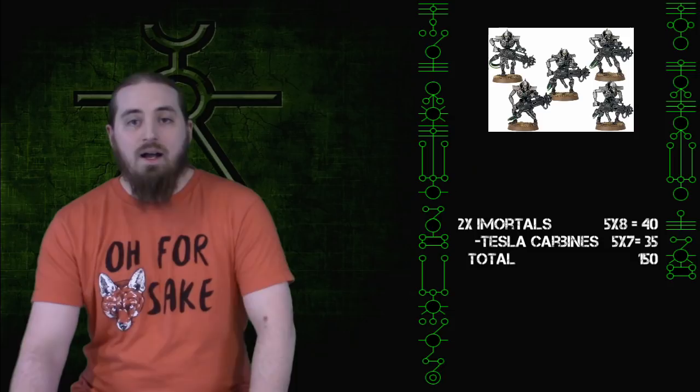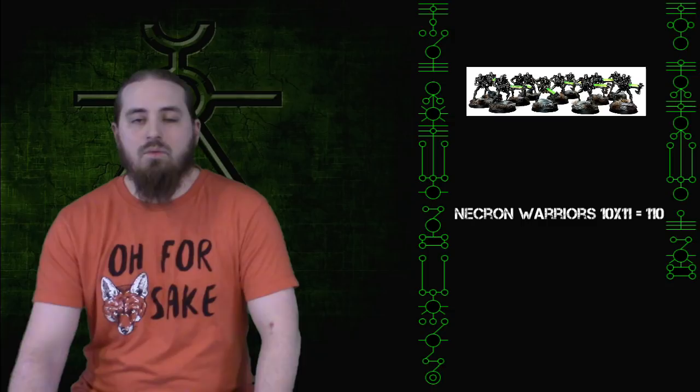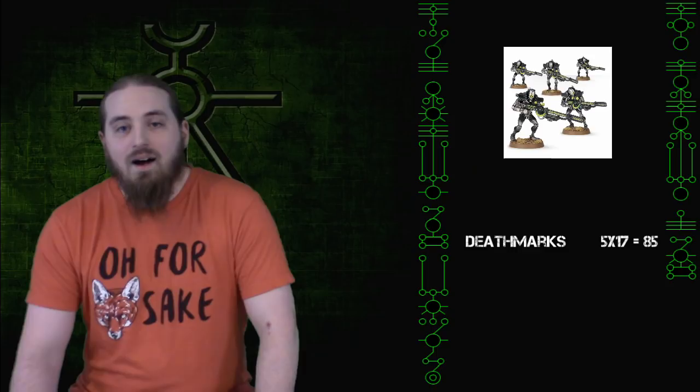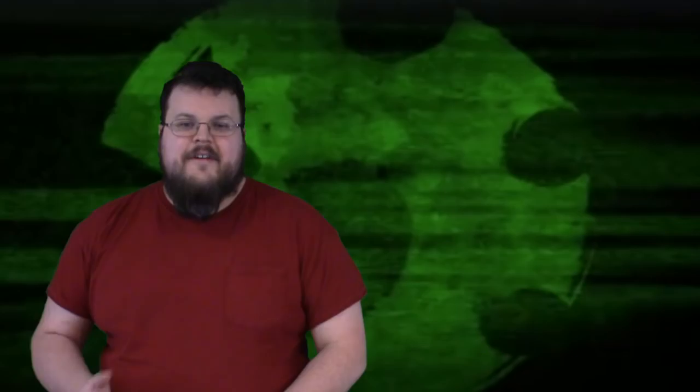After that is a single group of ten Necron Warriors. Then, in either Elite or Fast Attack — I honestly forget which — Canoptic Wraiths: I'm bringing three of them, all equipped with Whip Coils. And finishing it off, a group of five Deathmarks with their standard Synaptic Disintegrators. That's my army.